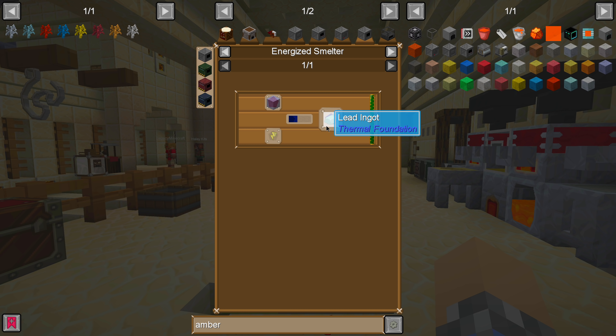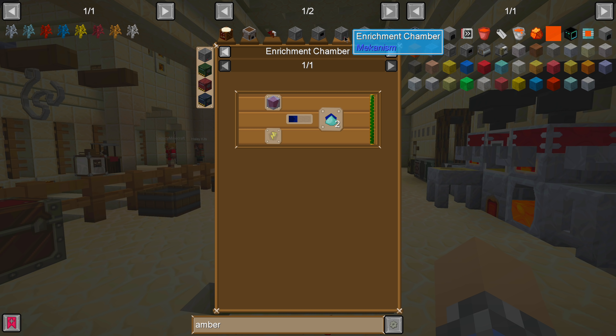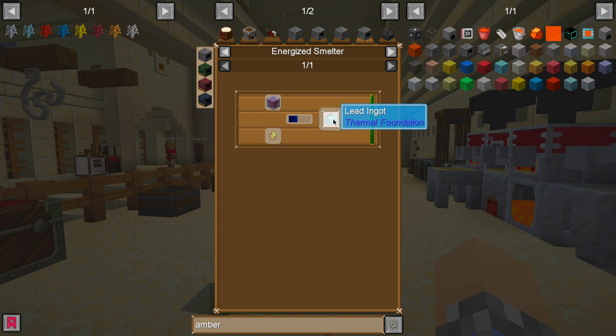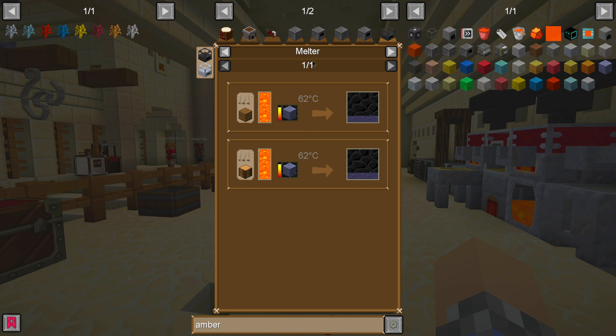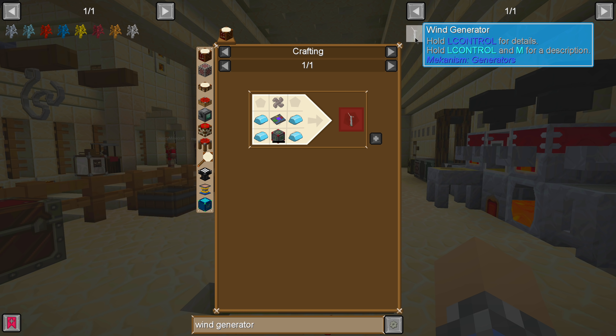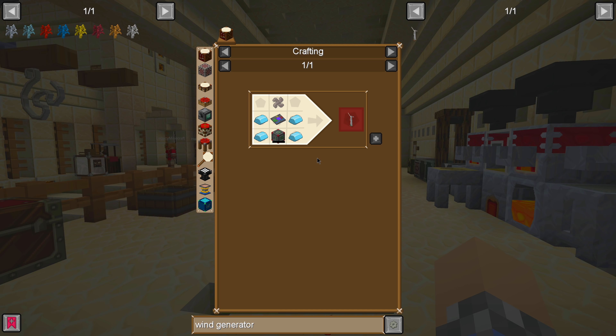An enrichment chamber would give us two. I think the game really wants me to use Mekanism — the modpack seems insistent that I get over my previous issues with it and embrace it. Maybe I should build the enrichment chamber to create pulverized lead, and then build the energized smelter to turn that into lead ingots. One of the cool things about Mekanism is the wind generator, previously recommended by Razvale. Maybe we'll look into it when we get into Mekanism.